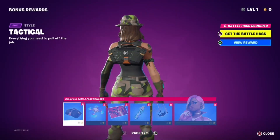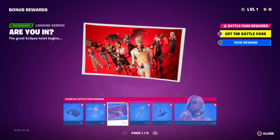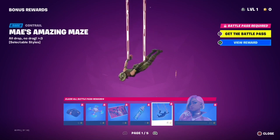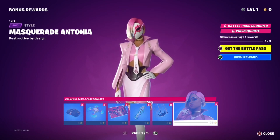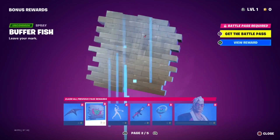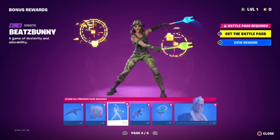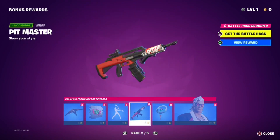So let's go to the bonus rewards. We have the tactical backbling, we have Oopsy Jones Y glider, we have the RU In loading screen, we have the Hyperspace backbling, we have the Maze Amazing Maze contrail, we have Masquerade Antonia Destructive by Design skin style, we have the tactical glider, we have another Bufferfish spray, we have Beats Bunny emote — it reminds me of Beat Saber, actually pretty awesome — and we have Pit Master wrap.